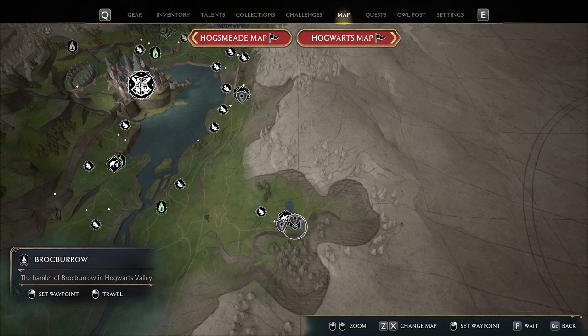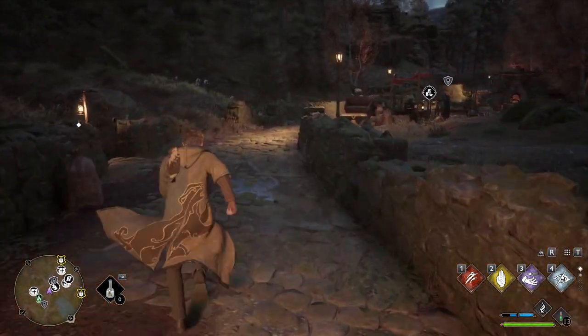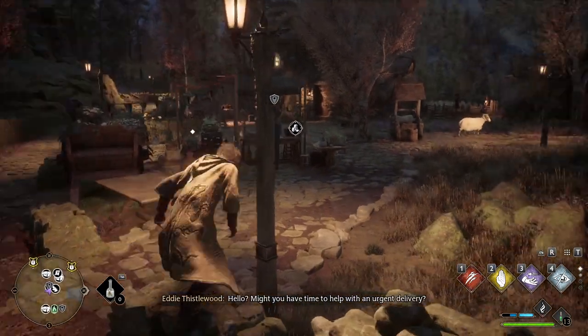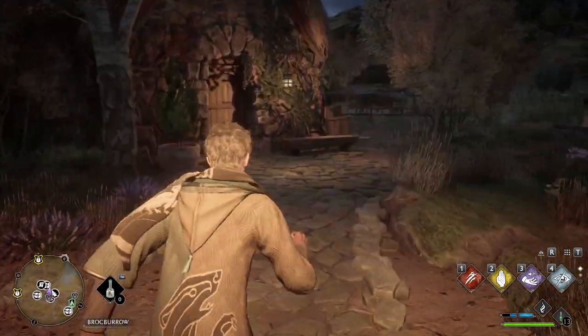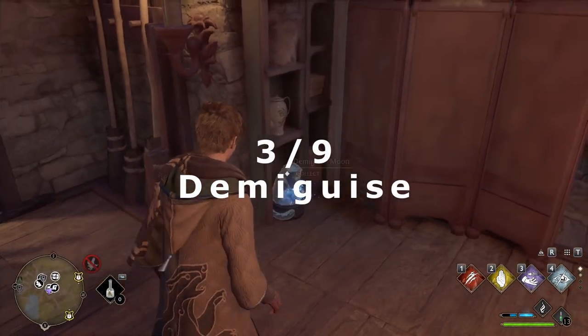Now go southeast of Hogwarts to Brockboro. Go to the center of town where the shops are. Go to the rightmost house with the lantern next to the door. The demiguise statue is on the floor to the left.